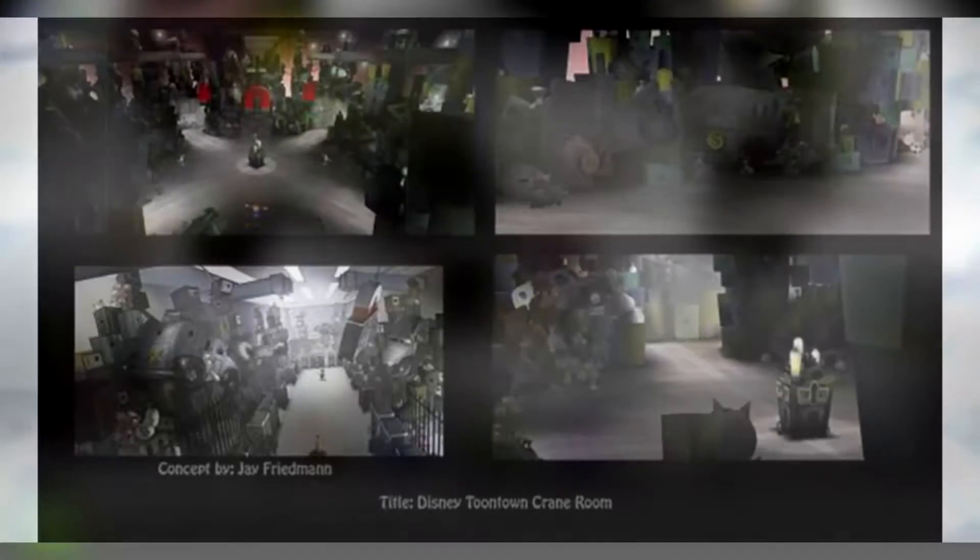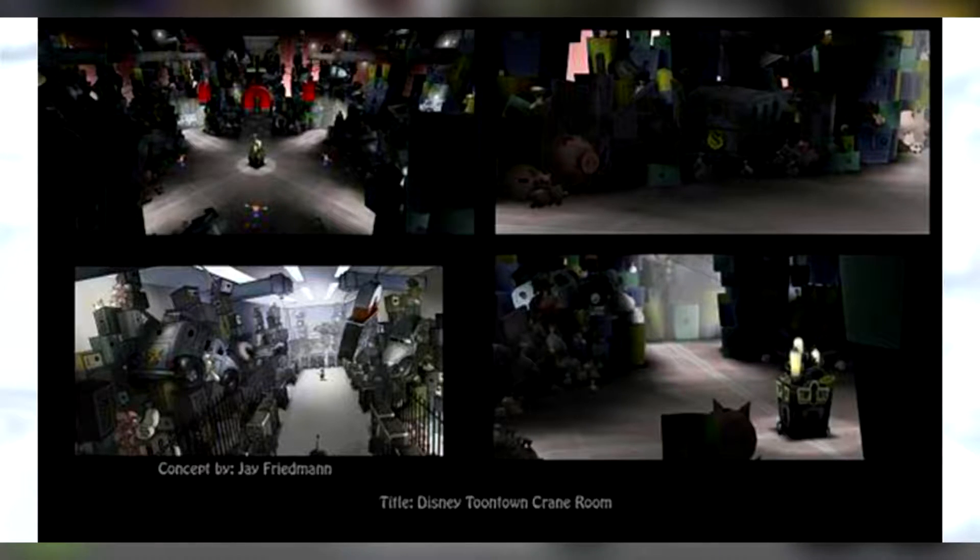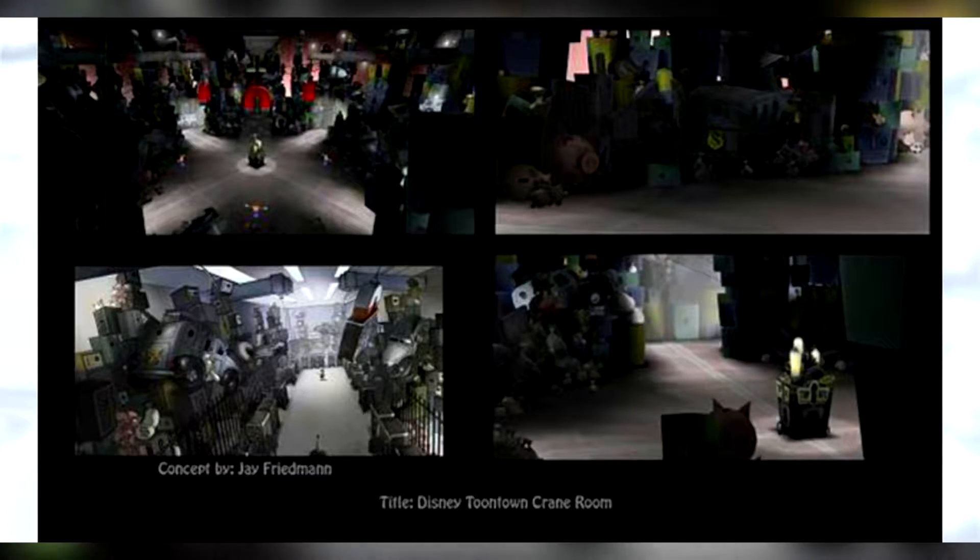Here is some concept art from the cashbot field offices which never made it into production. The original design seemed to be much darker than the field offices were in the end, but from the photo on the top left, we can assume that we would be using the magnets to pick up things and throw them at cogs, much like the gameplay is in the CFO.